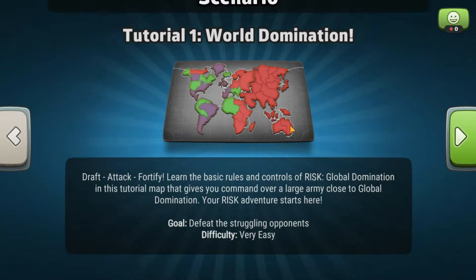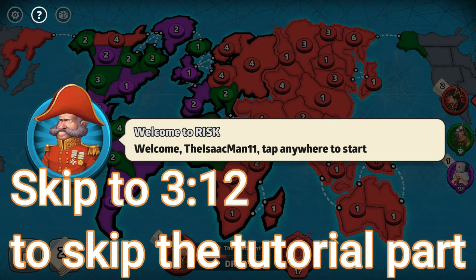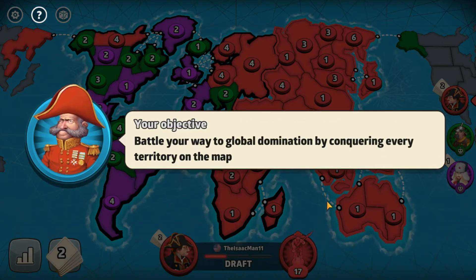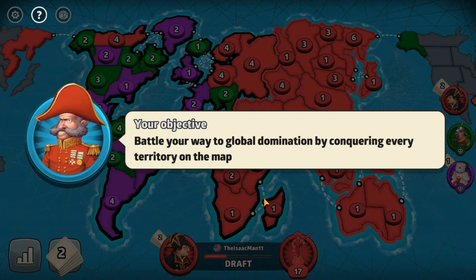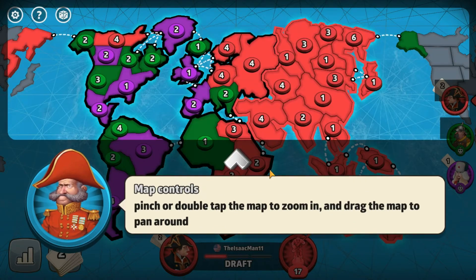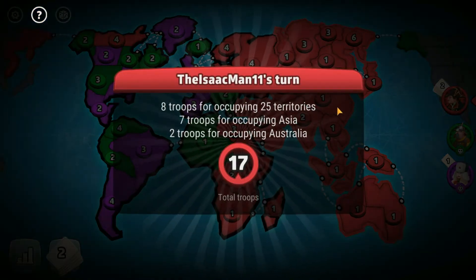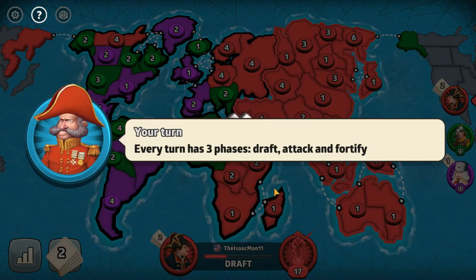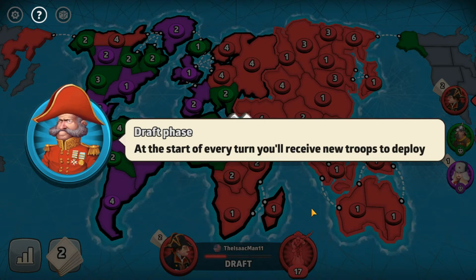Quick tutorial — see how quickly I do stuff. Now they have difficulties and whatnot, I didn't know this. Welcome, person. Tap anywhere to start. I click. 'Battle your way to global domination by conquering every territory on the map. Pinch or double tap the map to zoom in, and drag the map to pan around.' My turn. Every turn has three phases: Draft, Attack, and Fortify. I already knew this.